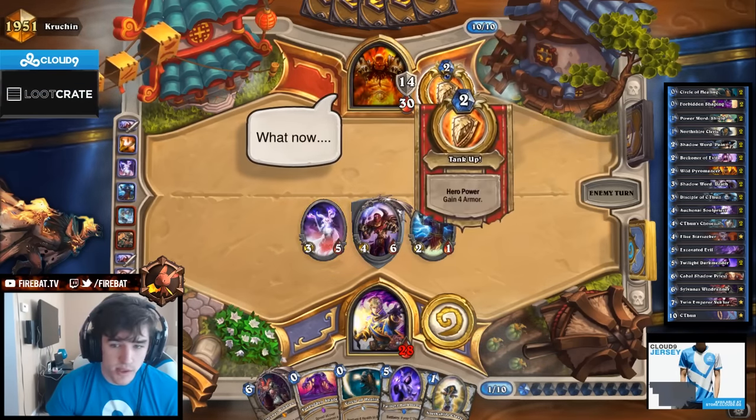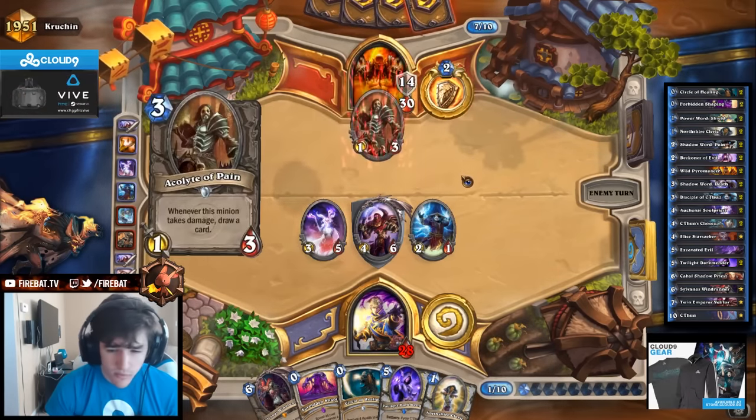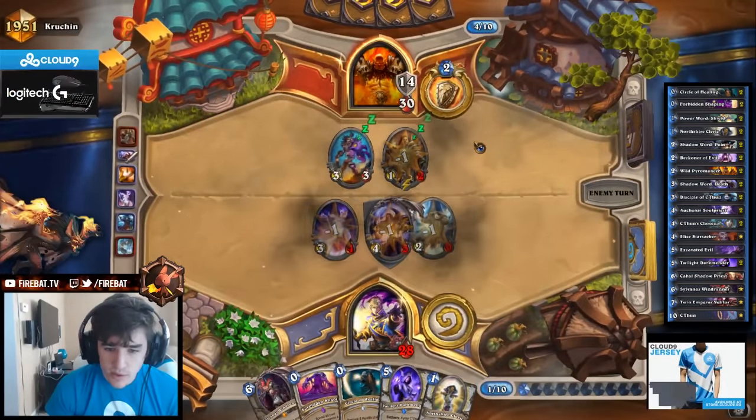We have to be aggressive because he has the Tank Up. If we're not aggressive, he's gonna take us to fatigue. Execute comes out.